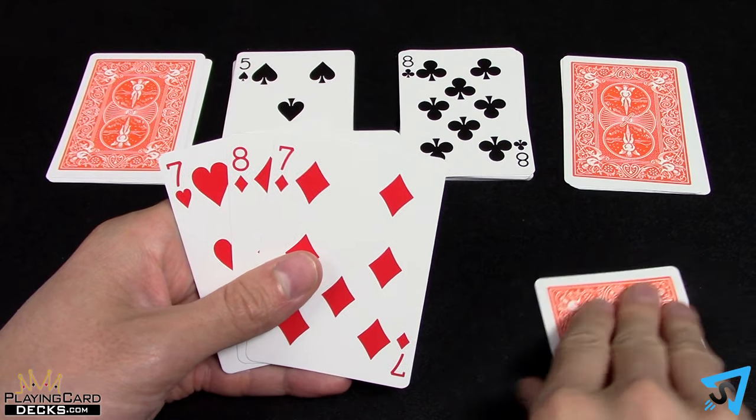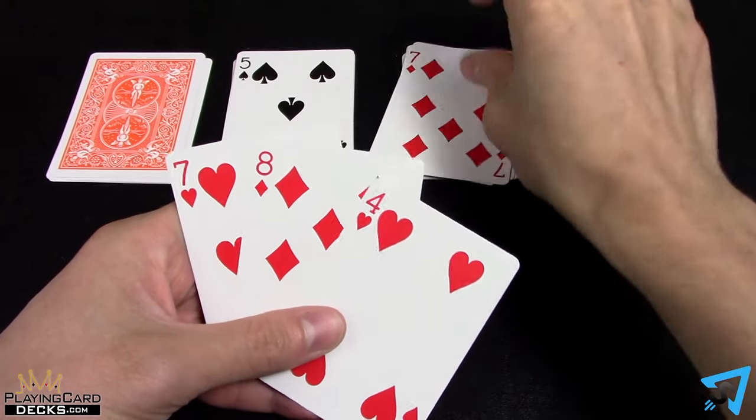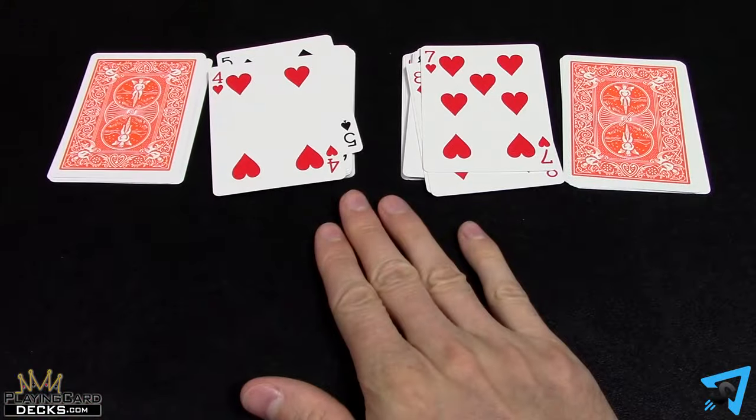The first player to play all the cards in their hand and draw piles yells speed, hits the table, and wins. Play multiple rounds to determine the winner of a best of three.